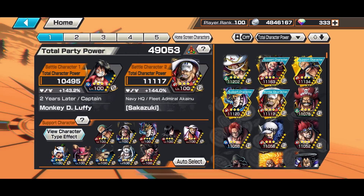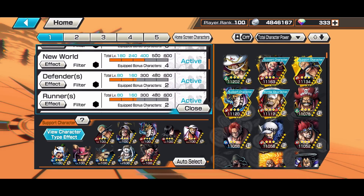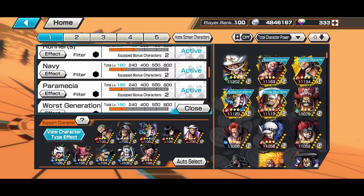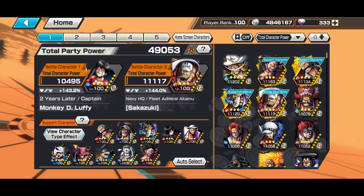The tags I'm going to be using are Attackers, Straw Hat, the Grand 9, and extra tags like New World, Defenders, Runners, Navy, Paramecia, and Worst Generation — with 143 support percentage.